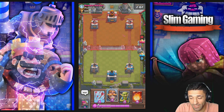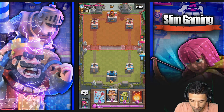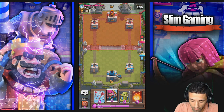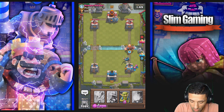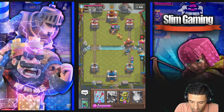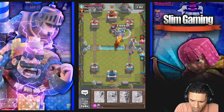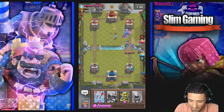Alright, what do we do here? We got a game plan. Let's put the knight in the back — maybe the archers too. Put the giant in front. Here comes the mega minion — he's got the ice golem, he's got the elite barbs. Oh, this is gonna be sweet — look at that trade! Do you realize how much I just took out with one fireball? Oh my god, that felt great!